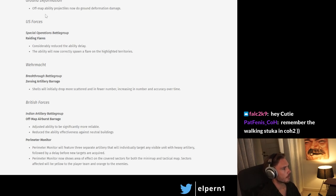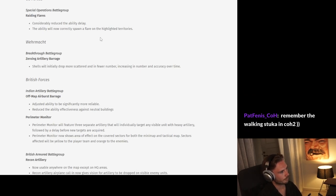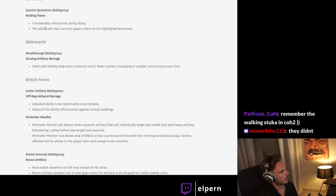Ground deformation: there have been further improvements here to ground deformation, slowly turning the map into the moon. Moving on to US Forces — the more intricate unit stats are down in the patch notes.